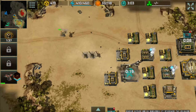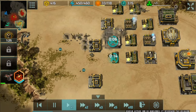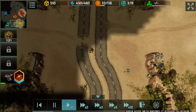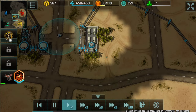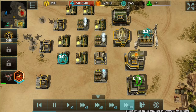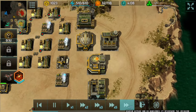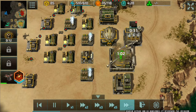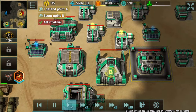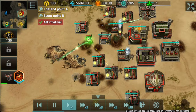Instead I'm just going to expand my base and hide some infantry in the bushes so I can gain view all over the map to avoid any impending seraphim shenanigans. There we go — Level 3 vehicle factory, HQ going Level 4, and a porcupine scout revealing that a seraphim is already on the way.